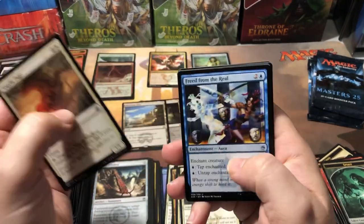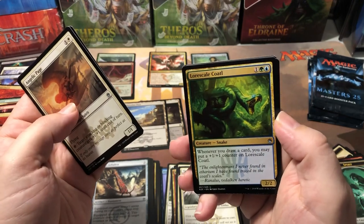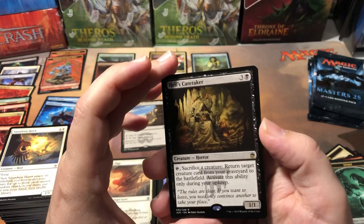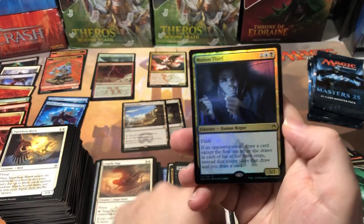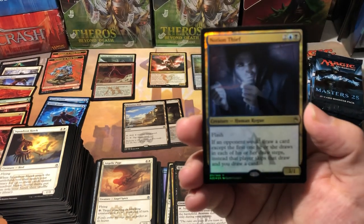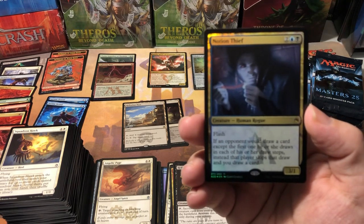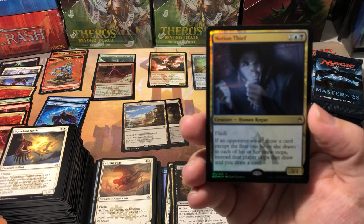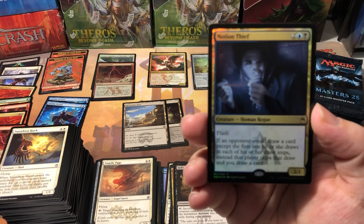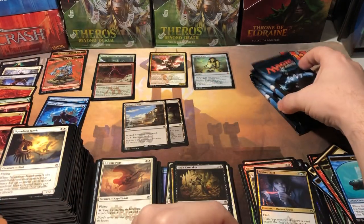Man o' War, Angelic Page. Freed from the Real - cool card, there's some shenanigans with this one. Lorescale Coatl - never even heard of that card. And Hell's Caretaker - great card back in the day but not very useful today. We got another foil rare and it's... Notion Thief. I don't think it's worth anything - I didn't see it on the price list when I looked over the cards for this set. Yep, he's not on there at all. So a foil rare and a swing and a miss. Four packs left.